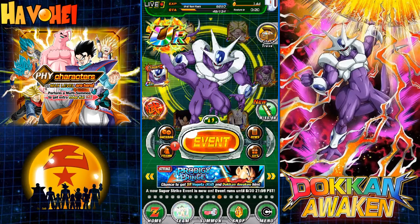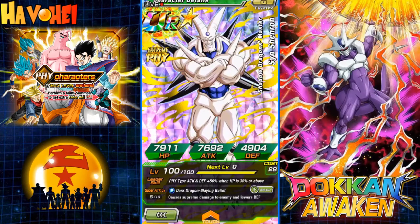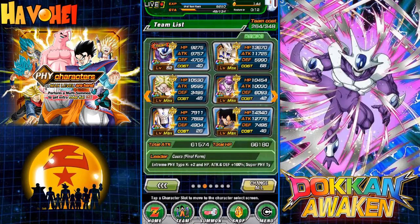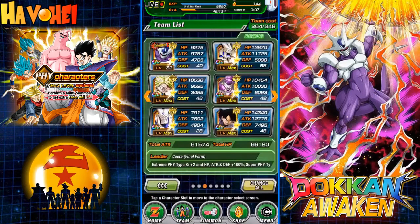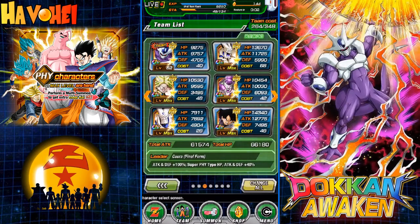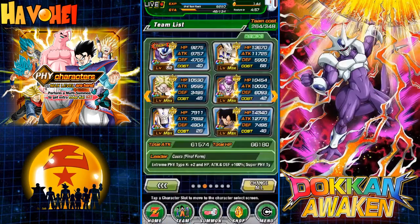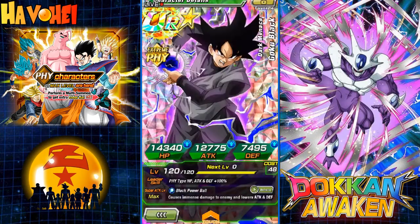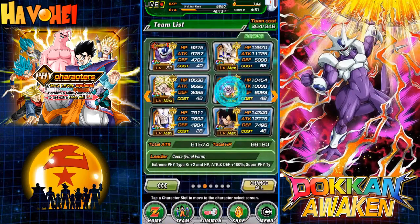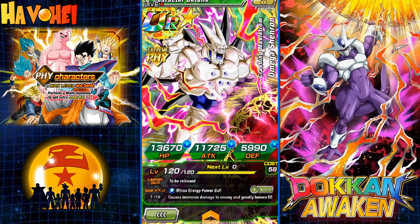This is my current team. Funny thing is my Omega isn't Dokkan Awakened, or my Shenron isn't Dokkan Awakened yet. But hopefully I can pull Buu. I could probably either replace Shenron or even physical Broly. But really the three cards that you want to make sure are on the team are Goku Black - you want to make sure he's on the team - Cooler's best friend Full Power Frieza, and then the new Omega Physical Shenron.